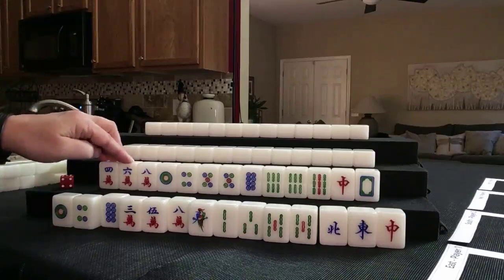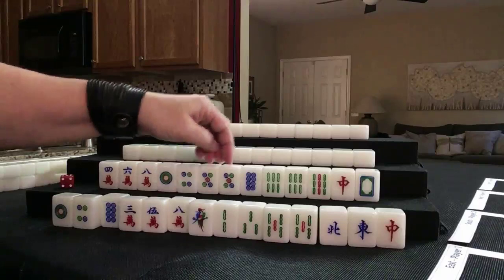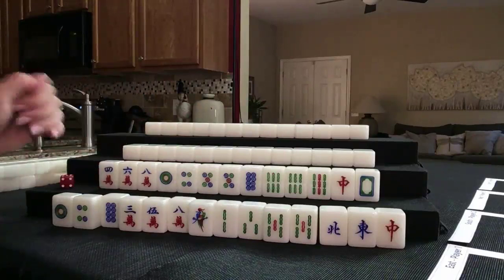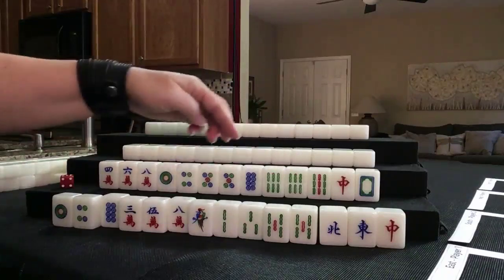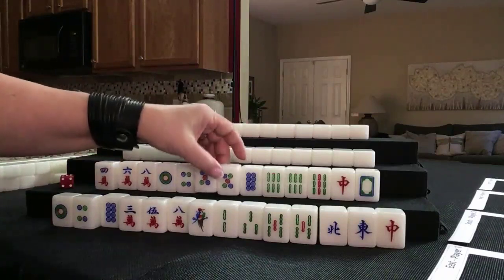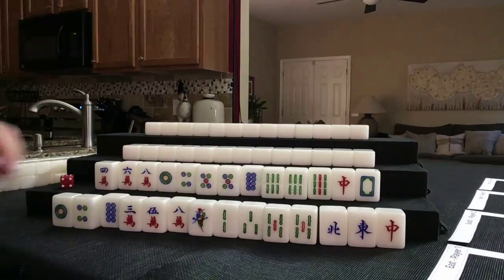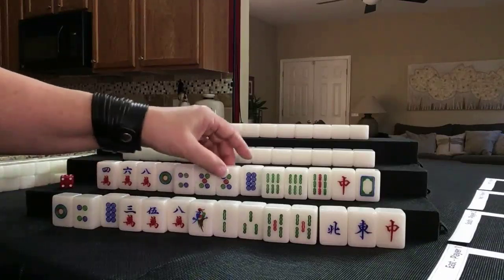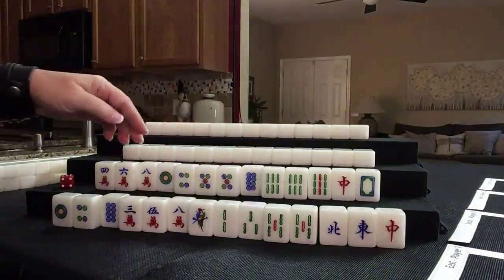We'll see if we can get a 5 bam. We do have 2 pairs. I would not try for all pung yet — you should have 4 pairs to go for pung, so I wouldn't commit. Now if we get a 7 crack or pair up the 4, we could do mixed shifted pungs — number 42, 8 points. Let's keep 4-5-6 and focus on chows or pairing up for pungs.